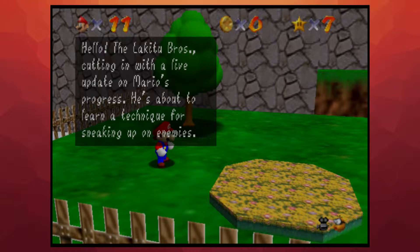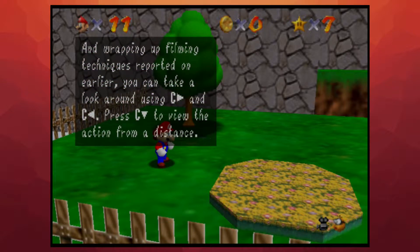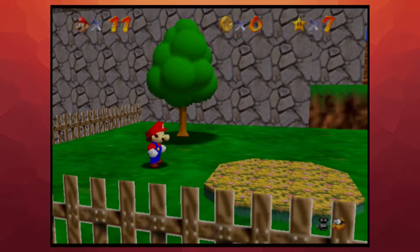The Little Kiddo Brothers cutting in with a live update on Mario's progress. He's about to learn a technique for sneaking up on enemies. The trick is this — he has to walk very slowly in order to walk quietly. In wrapping up filming techniques reported on earlier, you can take a look around using right C and left C. Press down C to view the action from a distance. When you can't move the camera any farther, the buzzer will sound. This is the Little Kiddo Brothers signing off.